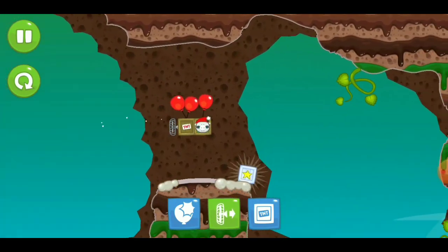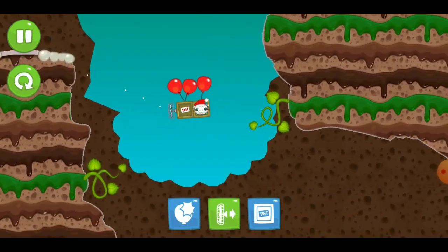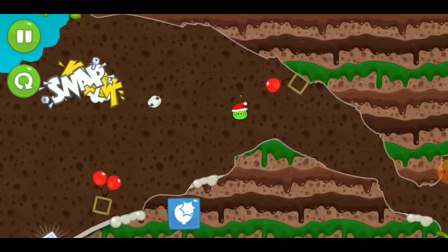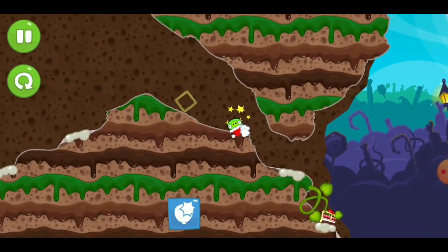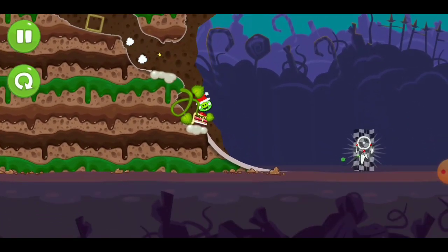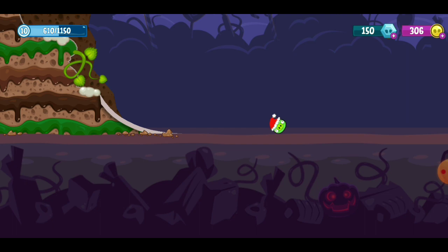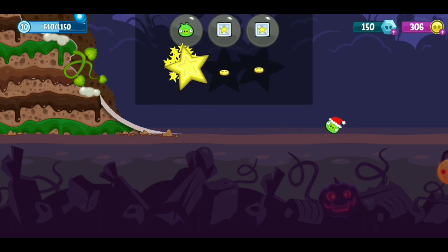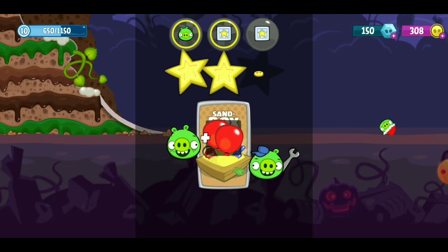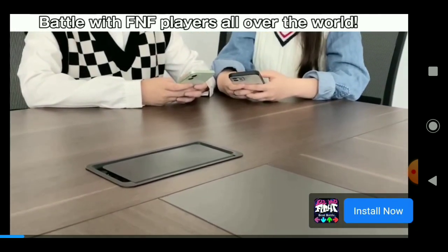Alright, come on, keep going, keep going. Go — come on, just roll down, roll down. You're right there! Yes, there we go! Oh yeah — easy W. We're just cruising through these levels.